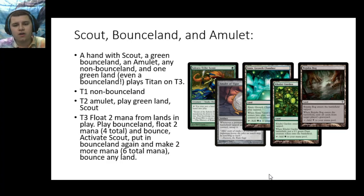We also want to look at what happens with Scout, a Bounce Land, and an Amulet. Turn 1, play some non-bounce land; Turn 2, play your Amulet using that land, and then play some kind of green land — whether it enters untapped or not doesn't matter because the Amulet will untap it — and play your Scout. Then Turn 3, you have two lands in play, you play the Bounce Land for turn, float blue-green, pick it back up, Scout in your Bounce Land, float blue-green, pick it back up. That's four mana plus the two you had in play — six mana to cast Titan.